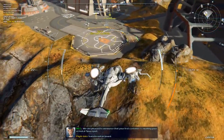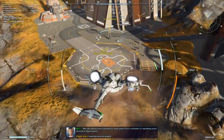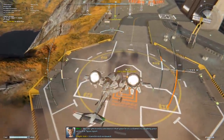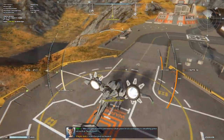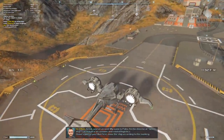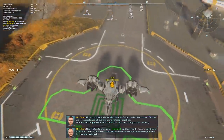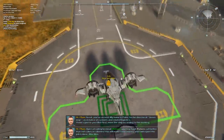Let's go ahead and land at our first destination and see if we can drop right onto that pad. I am getting better, not perfect, but that was pretty good. A little bounce there, not too bad. HR Plum, great, you've arrived. My name is Plum, I'm the leader of the Greenway.